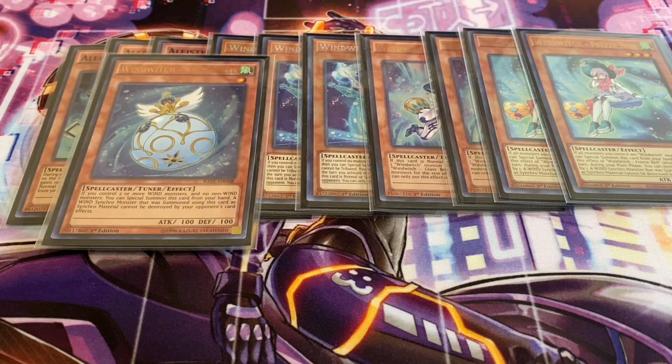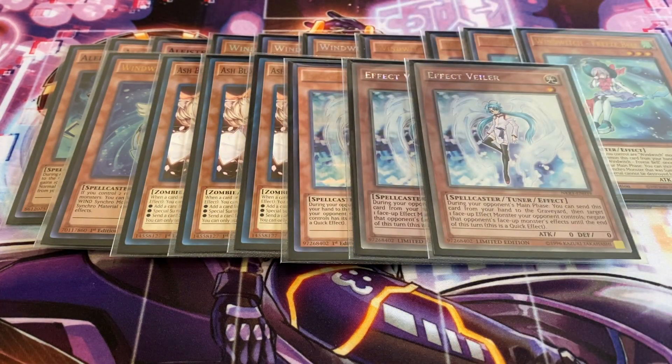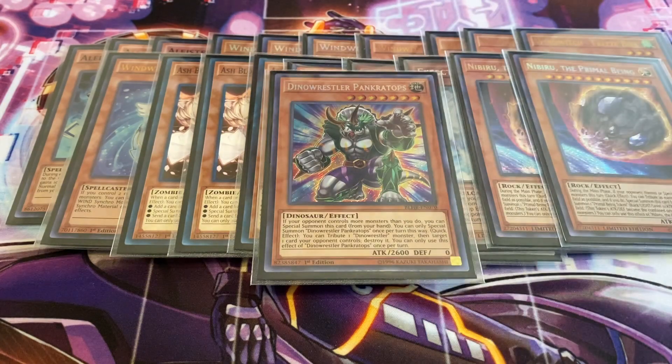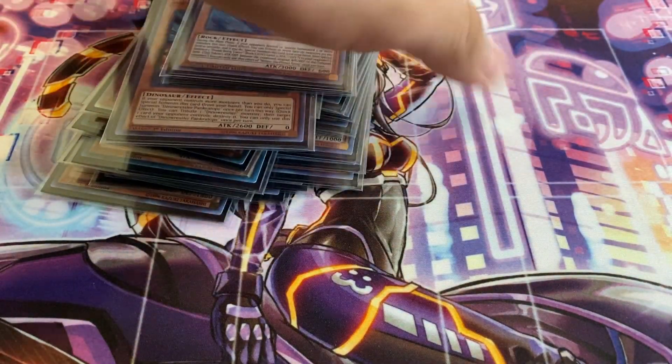Moving on to hand traps — three copies of Ash Blossom, three copies of Effect Veiler, because these are all really good in this format. I also have Nibiru as a going second plan. And to round up the monsters, one copy of Pankratops. I generally want to go first with this deck, but I do have cards that help me go second so I can play comfortably and be ready for any matchup. Pankratops is a good way to deal with floodgates and stuff, and it's a big body.